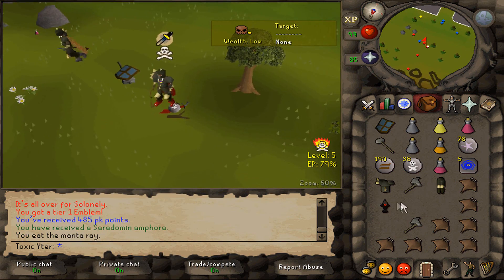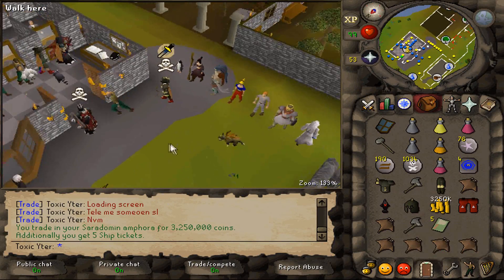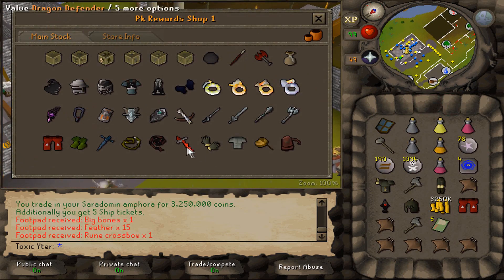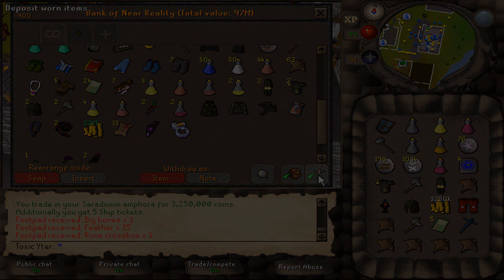Oh, I got a tier one emblem - give me that. Let's go ahead and sell the Sarah Amorpha - five tickets, three mil, not bad. Alright, we're done with PKing for now. Let's go ahead and buy ourselves a Rune Defender. There we go, boys. Now we can do something else - we PKed enough stuff, dude.